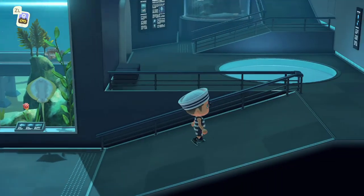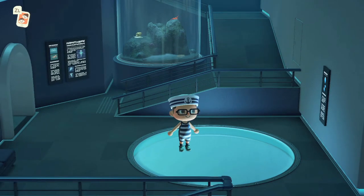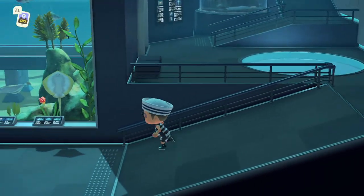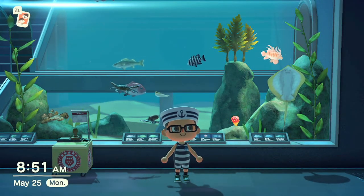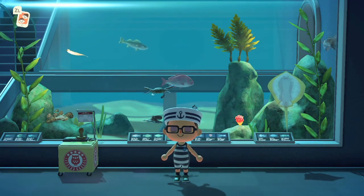My favorite thing I've seen in other videos and photos is that this spot right here is where the jellyfish goes when you catch one — which is really cool, you can just walk on it and everything. There's a lot of fun new sea creatures to put in the museum. I love the ray — the ray is hilarious. Look at that shadow go!